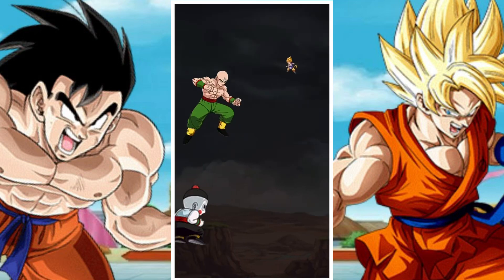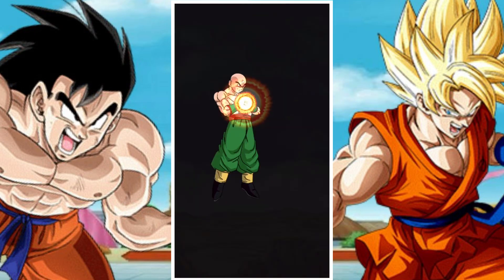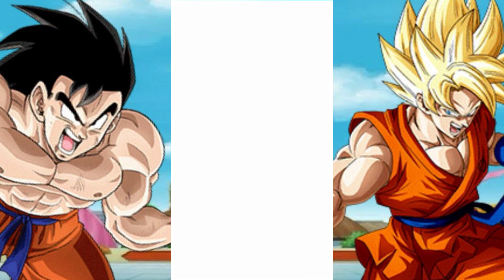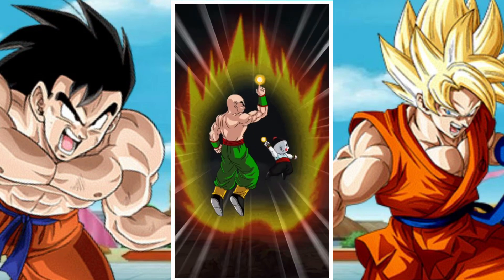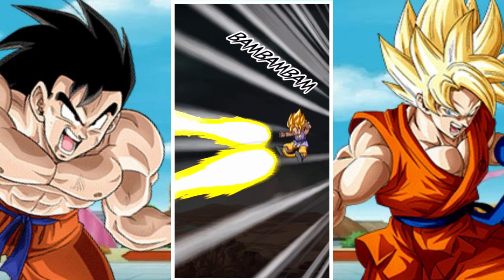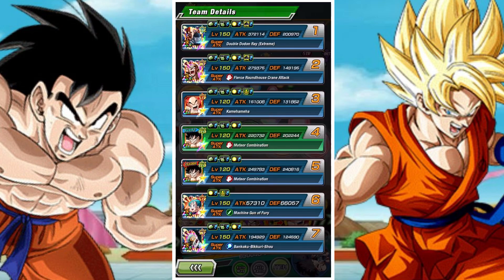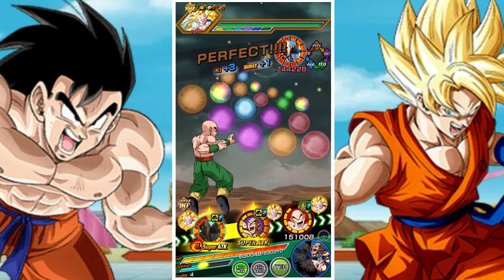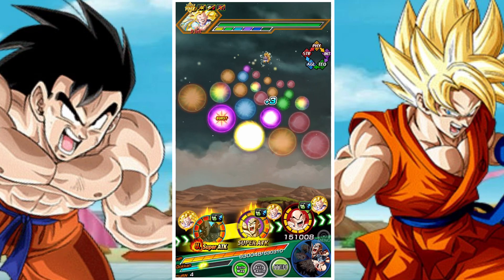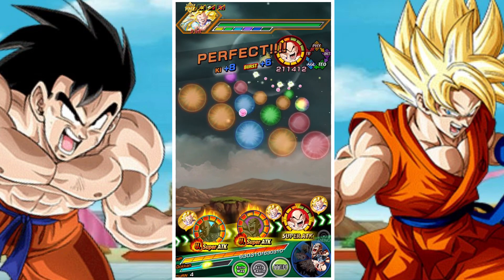They are pretty much able to fit on any team as they simply require a Bond of Friendship category ally attacking in the same turn. Bond of Friendship category allies are fairly common, especially amongst super class units. In terms of their overall performance, although their defense may not look super high — 200k is not a bad starting point — their Ki boosts only take effect upon them actually firing their super attack.